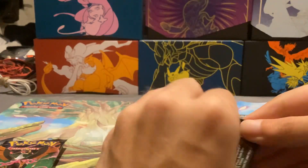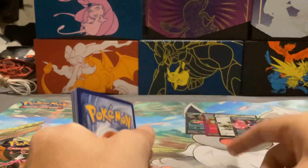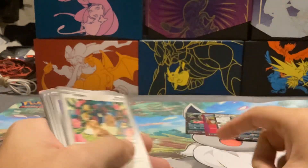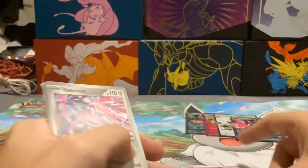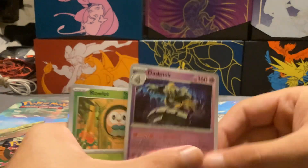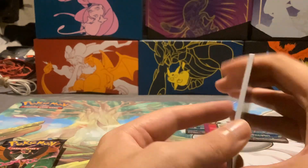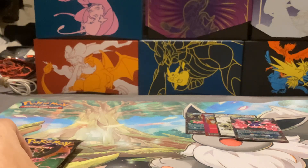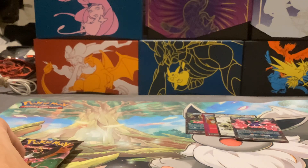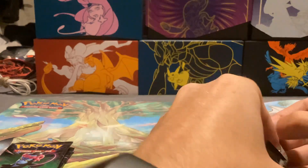Next up is Petorant Pack. Regular Metal Energy. Toxicroak, Eevee, Baroom, Zubat, another Colrus's Tenacity, Hypno, Genesect, Dusk Noir, Rowlet, and a new holo-rare — Tapu Bulu. I know I've seen Colrus's Tenacity in some decklists recently — maybe it was the world's winner? I'd like a playset of those, just in case it's required.